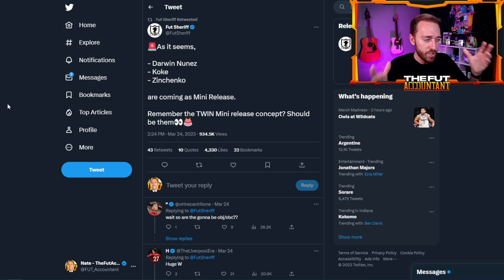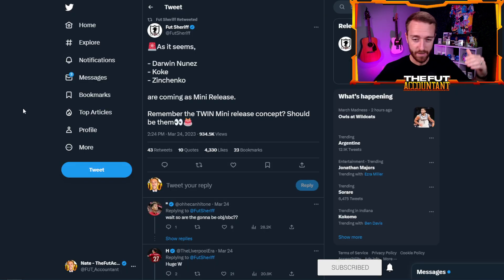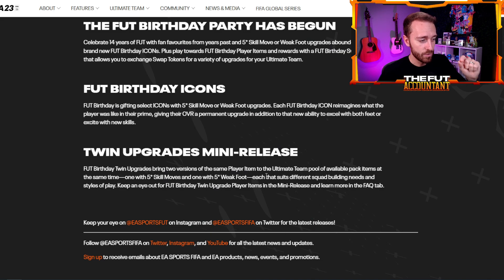My big question with this is: are they going to be dropping a Darwin Nunez with 5-star skills and 5-star weak foot with the exact same stats on the same exact card, or is it going to be different stats for each of the two cards? Because as it says here, that suits different squad building needs and styles of play.